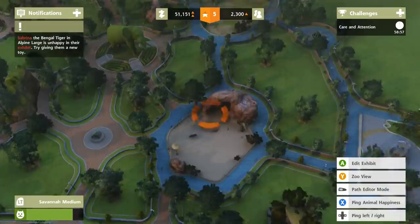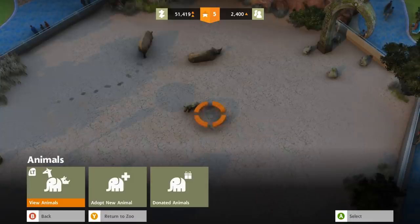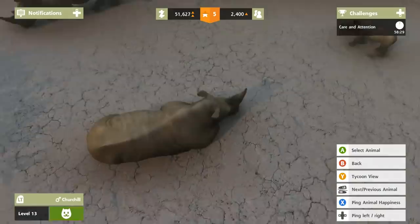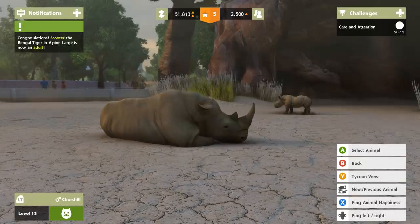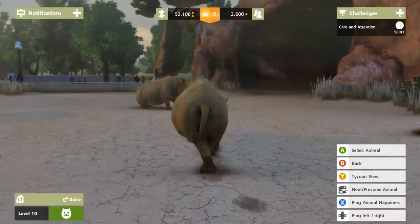We need breeding specialists for the exhibits — we're going to breed some animals. It looks like we only have two exhibits right now: the rhinoceros exhibit... oh my gosh, his name is Thor, that's too cute. We have Thor and then Churchill, who is apparently Thor's dad. Look at the way he's lying down, that's just awesome. Scooter the Bengal tiger is now an adult — he probably needs to be released. Wait, they're all males? That's not going to help my breeding efforts.